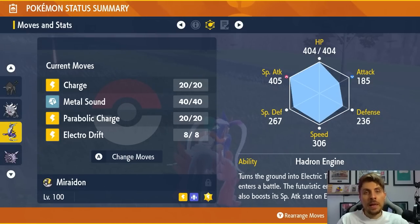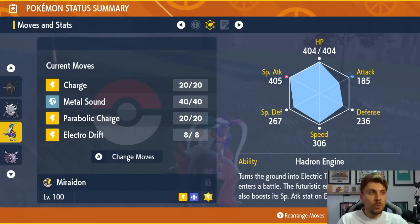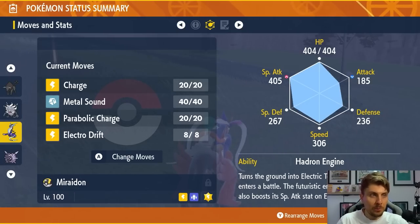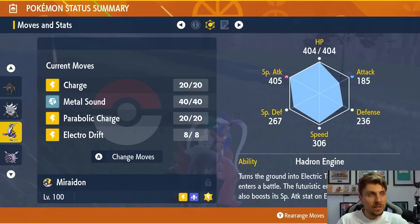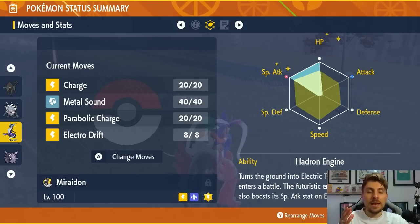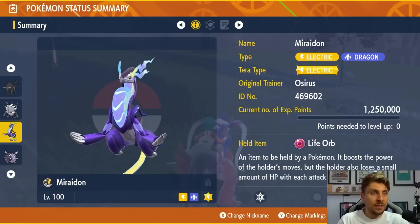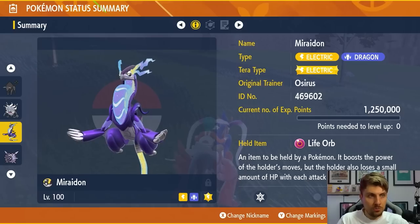It's the same basic premise as Annihilape — go for Metal Sound turn one, Metal Sound turn two. You might faint, then come back in. Use Charge and then spam Parabolic Charge for the rest of that raid. With those Special Defense drops you're going to be hitting very hard, with the Electric Tera boost and Charge boosting that damage as well. A very reliable Pokemon — going to be able to take the crits pretty easily. Electro Drift can be swapped for something like Reflect if you want, but those top three moves are really all you need. The EV spread is 252 HP and 252 Special Attack with a Modest Nature. Life Orb can be swapped for a Shell Bell if you want additional recovery.